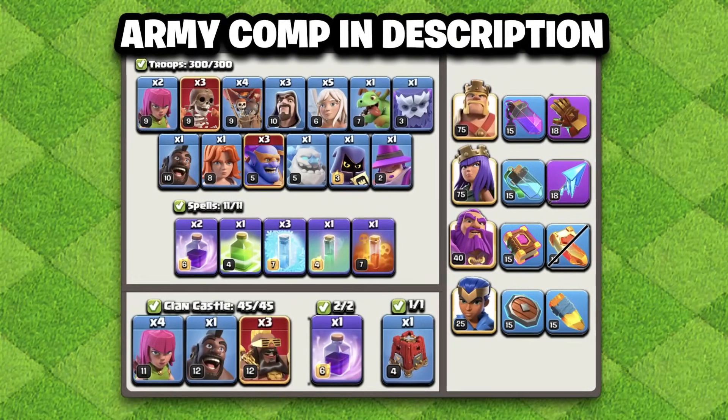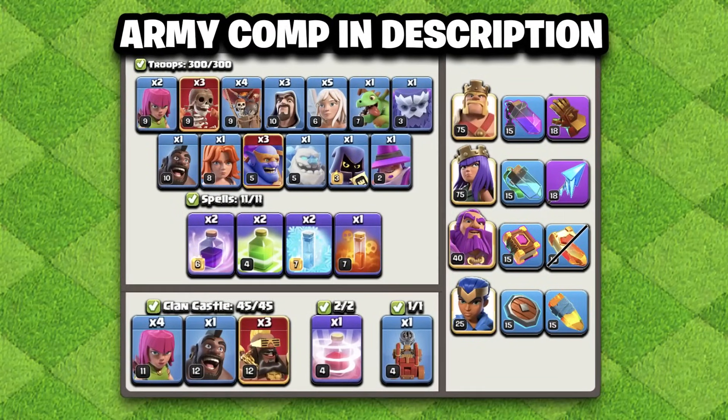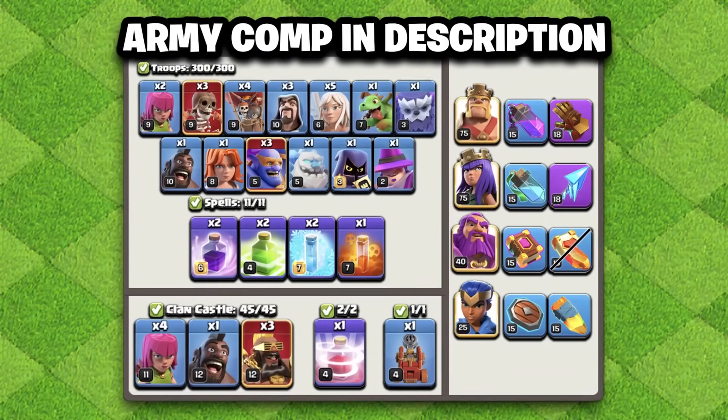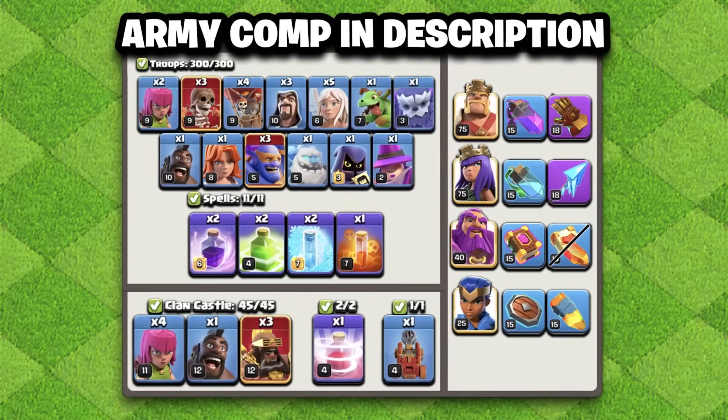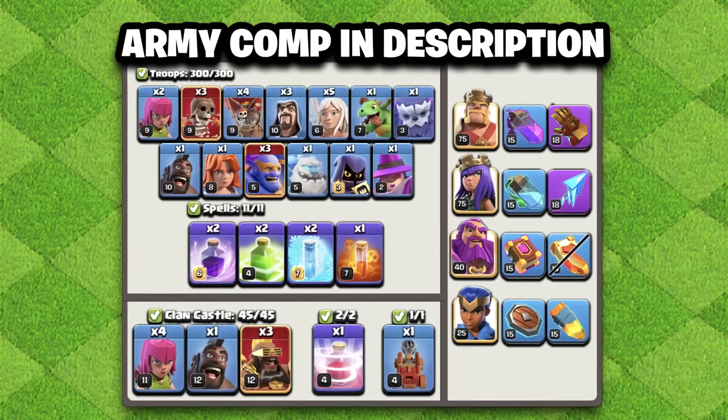Here is the default army comp that I would recommend running in most situations. We also have a version that uses the Recall Queen Walk or Queen Charge. This doesn't really change the army, but rather it changes the spells, and we'll break down both versions and how you can use them.